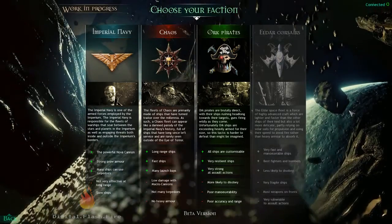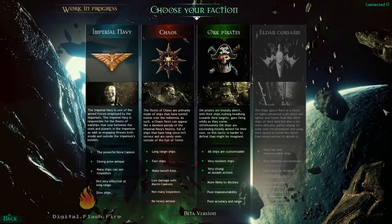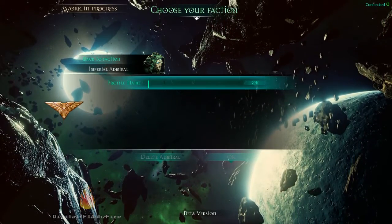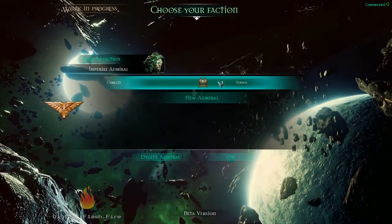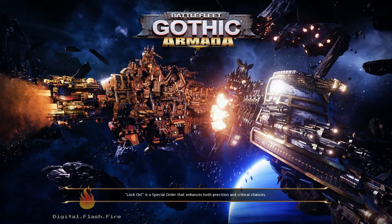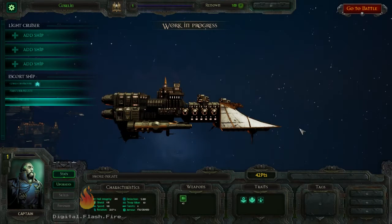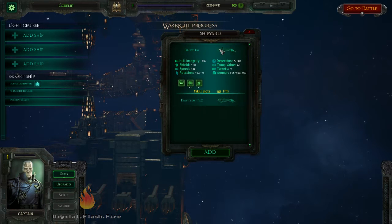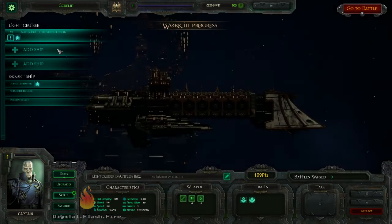We're going to look at basically the skirmish mode, which is the meat of it at this point. I'm going to do the Imperials. So far there are three factions: the Imperials, who are the close-range get-in-their-face ground-and-pound ships, very much modeled after the British Navy in the Napoleonic era; Chaos, modeled after the French, tending to be longer-ranged but having trouble holding together; and the Orks, who are basically lots and lots of pirates.